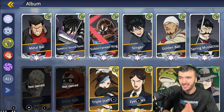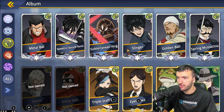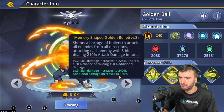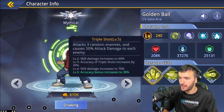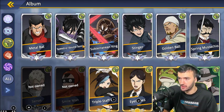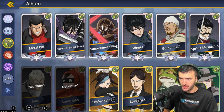Speedo Sonic is also one of the best damage dealers in the game — top tier for DPS. Golden Ball is also fantastic pure DPS: his ultimate shoots a barrage of bullets attacking all enemies in all directions. His passive gives him 30% increased crit chance and 50% increased crit damage, so he's critting constantly. It's kind of impressive that this faction has two of the best damage dealers in the game — Golden Ball and Speedo Sonic — plus one of the best tanks in Metal Bat. Everyone else in this faction is more situational.